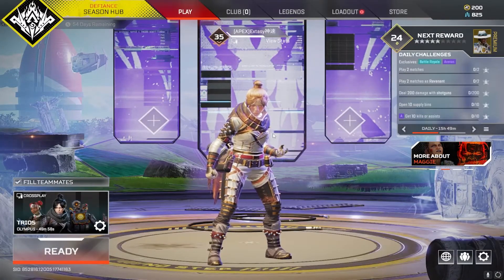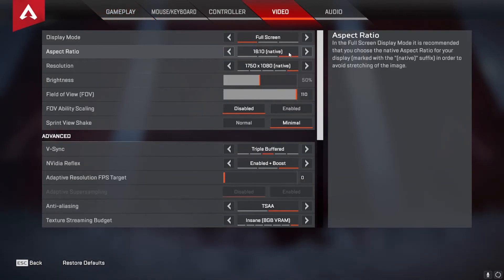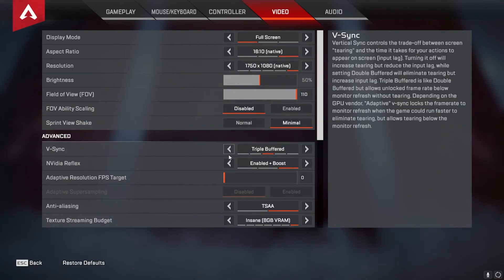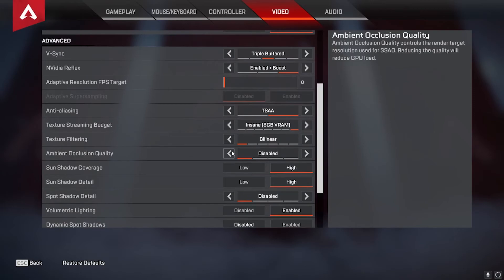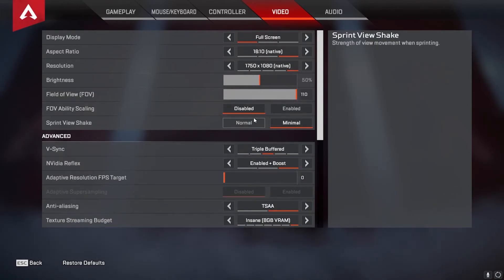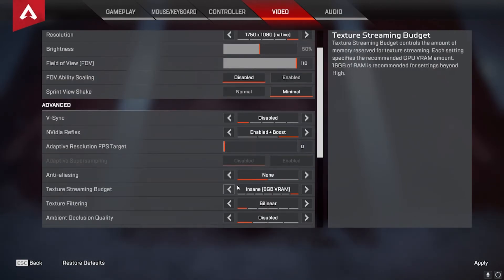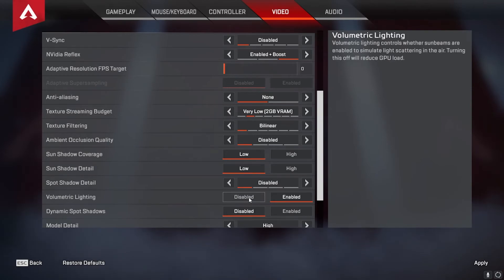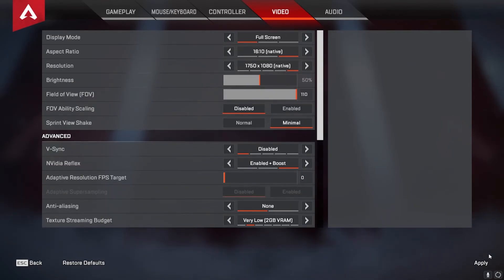Once you're in Apex, go to Settings, then Video. Make sure it's on Fullscreen and set to whatever resolution you have. For the graphics settings, set them as follows: Disabled, Enabled Plus Boost, None, Very Low, Low, Low, Disabled, Disabled, Low. Then press Apply.